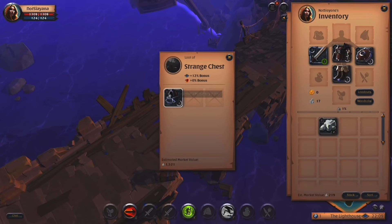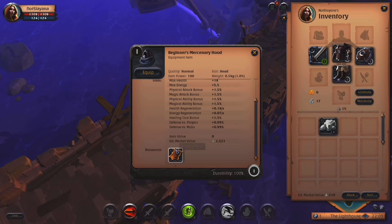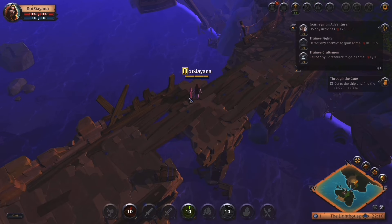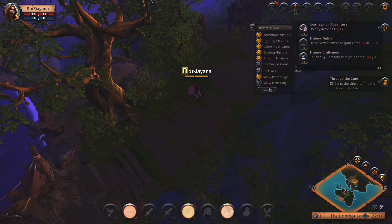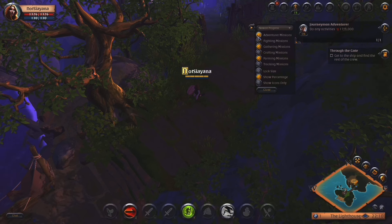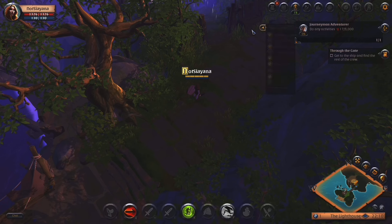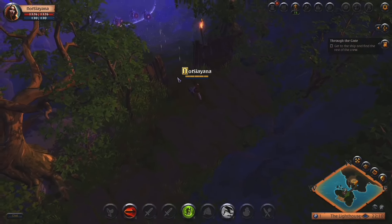I broke the chest. I got a mercenary's hood — oh my gosh, I'm just going to assume that's good. Equip. Do I need this open? Oh my gosh, that just opened even more. I don't really care about these things. Through the gate — get to the ship and find the rest of the crew.